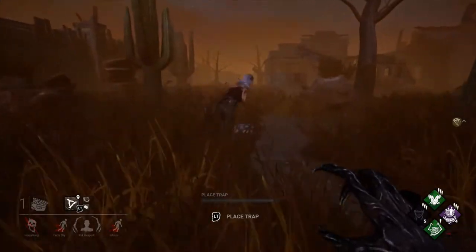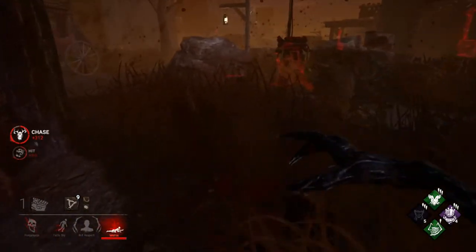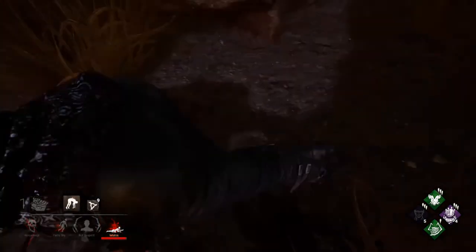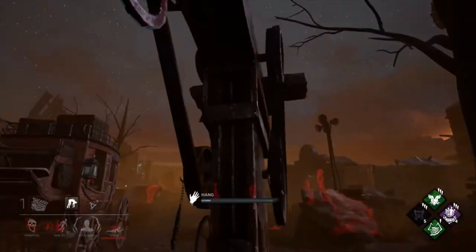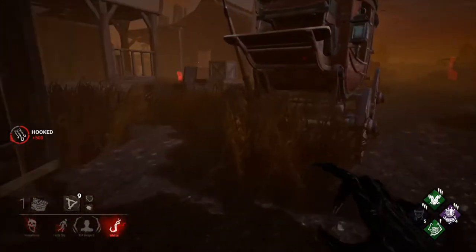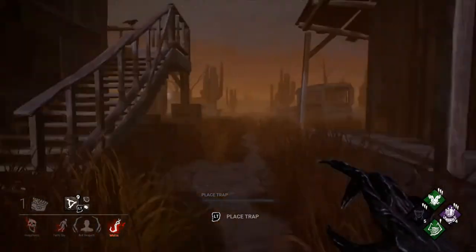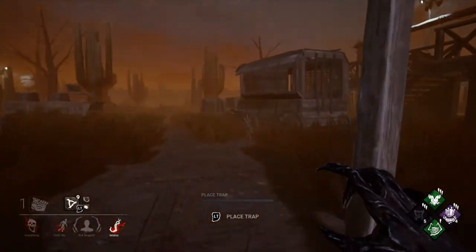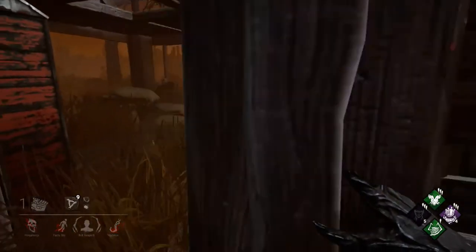Don't swing at everything — swing at stuff that makes sense. I didn't swing earlier because she had the perk dead hard, which means she can avoid any of my swings. She's immune to all damage for that short burst, and swinging would have cost me a lot of time.